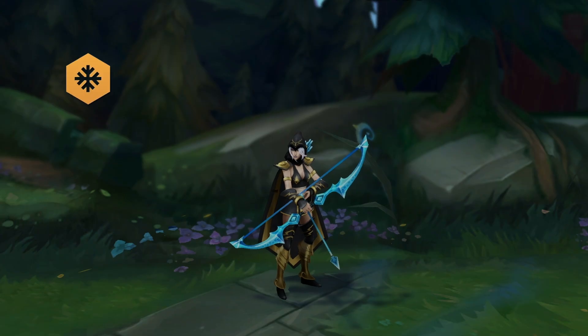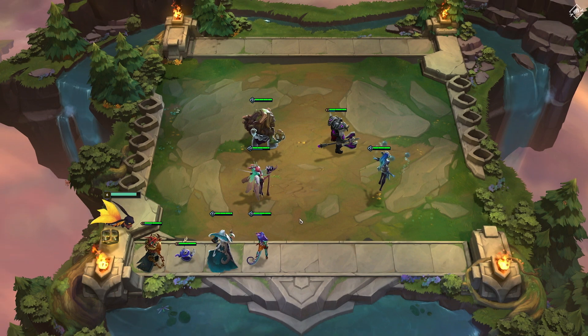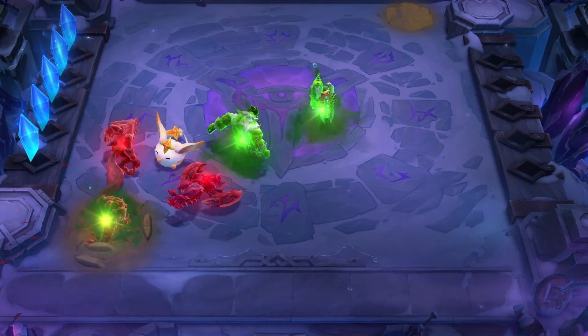Pay attention to your champions' origins and classes. There are hundreds of combinations in matchups. Placing champions from the same origin or class will grant special effects to your team. Find the best synergies to outlast your enemies.